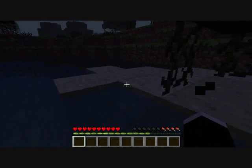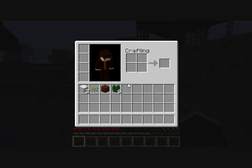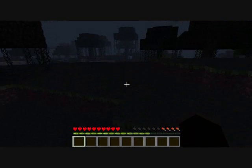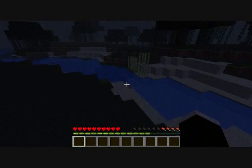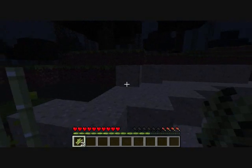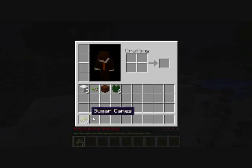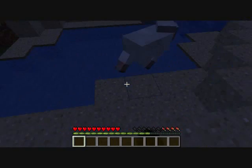I'm collecting lily pads. My hunger's low from all that jumping. I'm making a little house and gathering random resources like sugarcane. Let's just hope I don't die. Alright sheep, you're gonna die — I'm sorry, it's for the greater good.